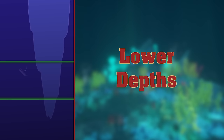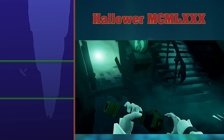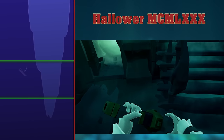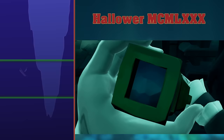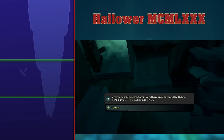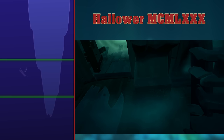Lower depths — we're getting pretty deep now. Hallower MCMLXXX. The first pirate to find themselves on the Ferry of the Damned in the technical alpha was Hallower1980. An easter egg has been left for this player on the Ferry of the Damned. Etched into the wall is Hallower MCMLXXX, being Roman numerals for 1980.